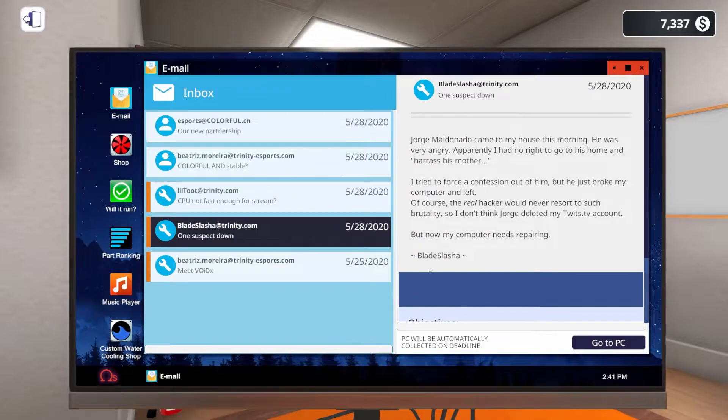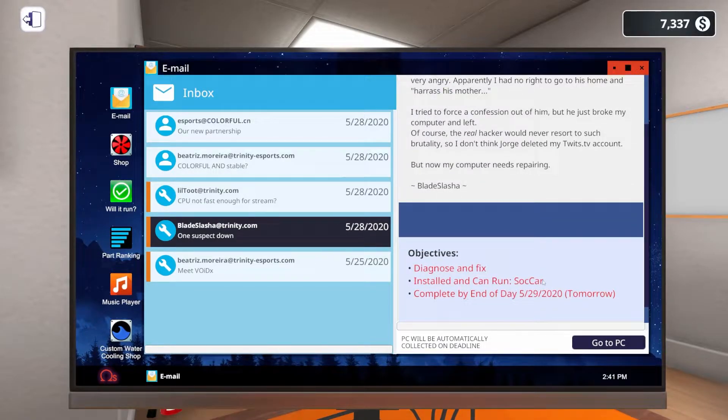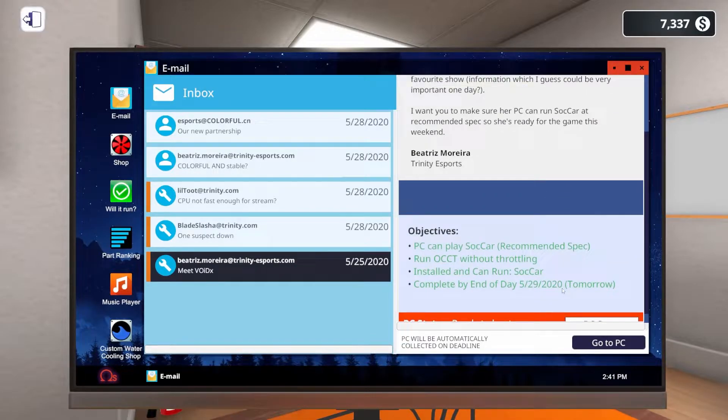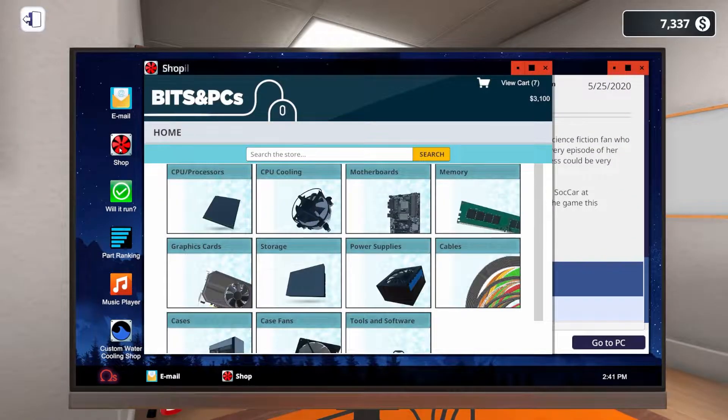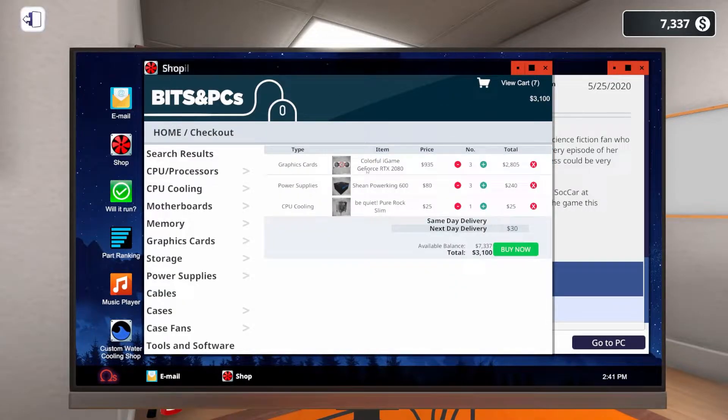We've got a diagnose-and-fix job and need to be able to run Sakahar on one PC. Another just needs a new graphics card. For the GPUs, let's head to the shop — we need Colorful. We're going to give them a Colorful iGame RTX 2080 Super, three of those in the cart. We're also upgrading the power supplies from 250-watt to three 600-watt units — same brand, just a lot more power.